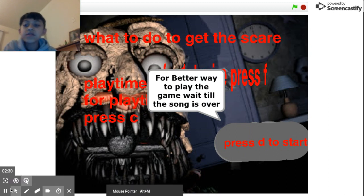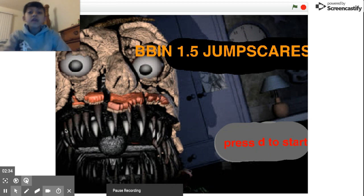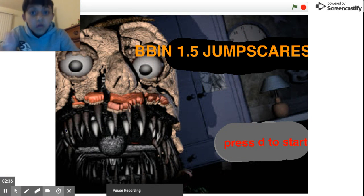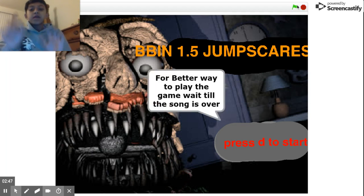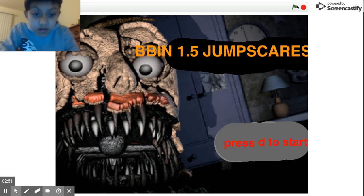Let's just wait until the song is over. Okay, the song is now over. What you want to do is click D. Once you click D, it will bring you to a screen. Pretend the song is not here — once you click D, it will show you a spot right here.